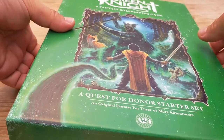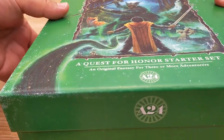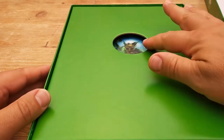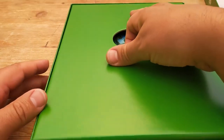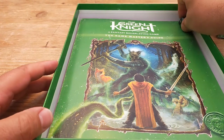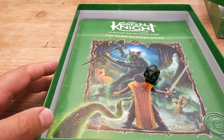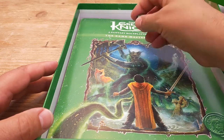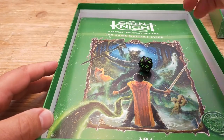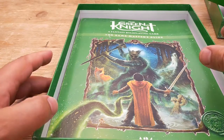The box seems to be pretty good quality — it does remind me a little bit of the basic and advanced set. There's a little insert with a cutout that just lifts out. Beautiful green dice. Rolling them: 9, 13, 17, 13, 11 — seems fairly random. Pretty good.